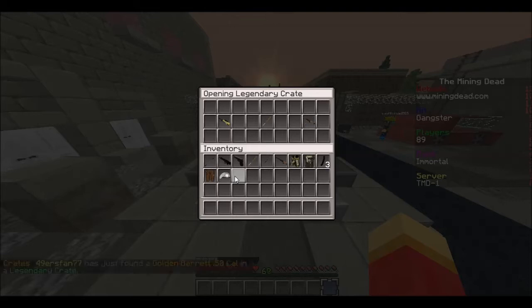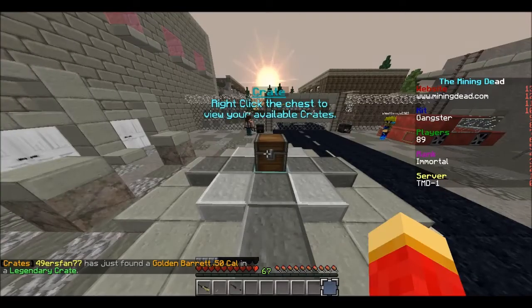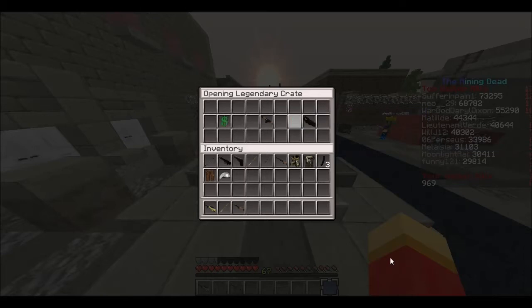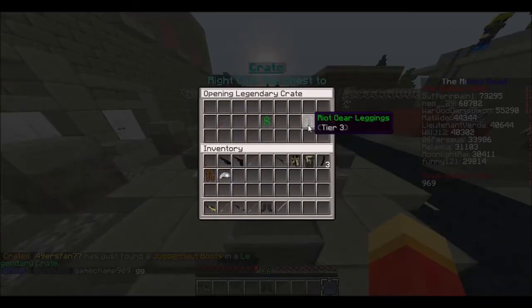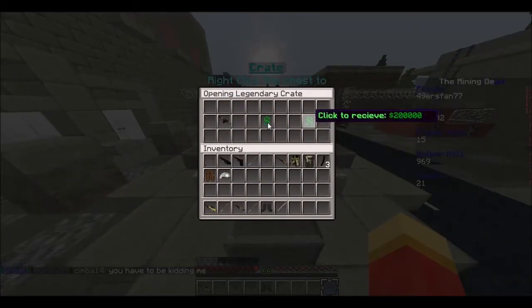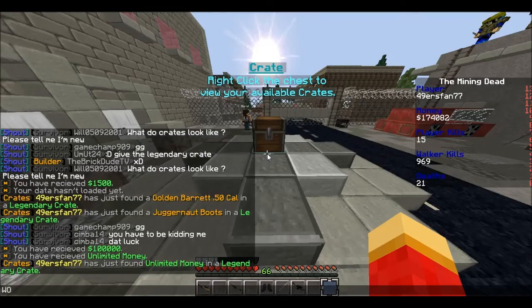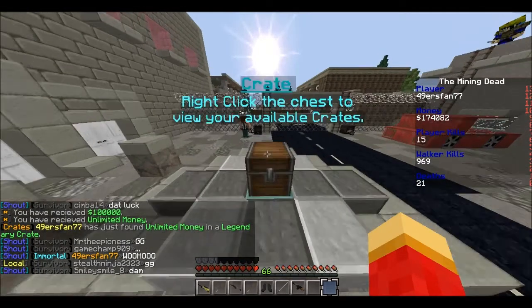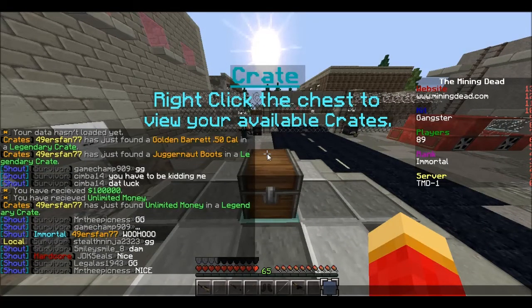Money, really good too. I'll take the golden bat, and then RPG — obviously, very good stuff there, who doesn't want an RPG. We got a katana, which I really like, and Juggernaut boots — very nice stuff there. Let's see what we get... I like the money, we get $100,000, and unlimited money! Woohoo, let's go, baby! We now have unlimited money — we got it all!